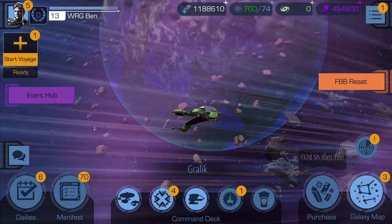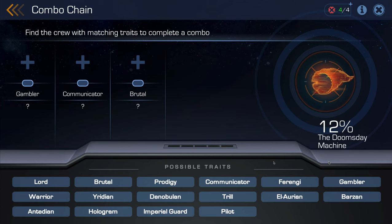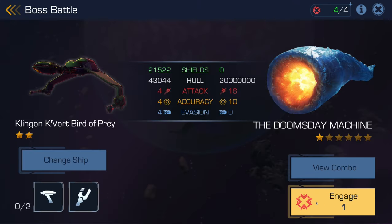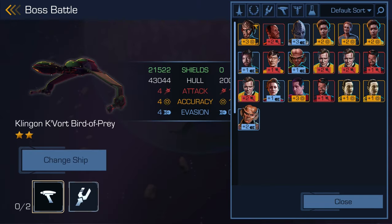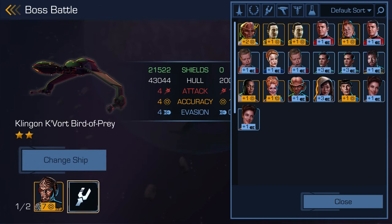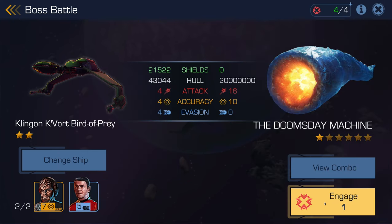For this first run let's enter the combos panel. Combos are the most efficient way for a fleet to do the most damage to the Doomsday Machine. Completing a set of nodes will activate the combo and deal a massive amount of damage to the boss. As you and your fleet use crew in boss battles, you will unlock traits on each node. Some traits will be hidden from the player until a crew is used with that trait. It is up to you and your fleet to use specific crew with the correct trait combinations in order to complete that node.